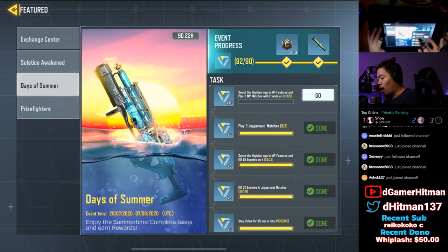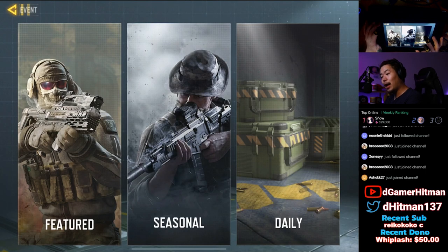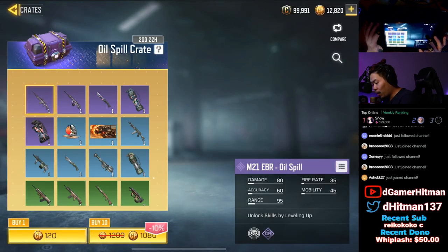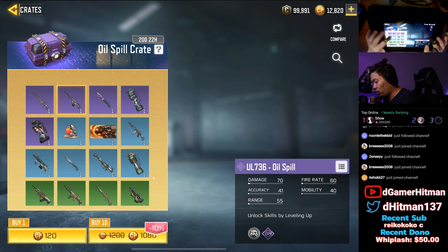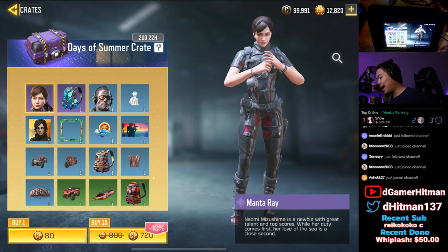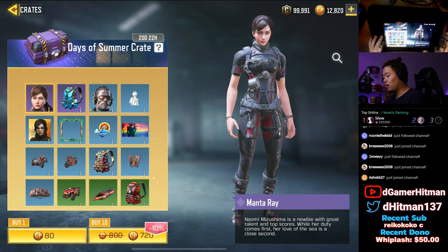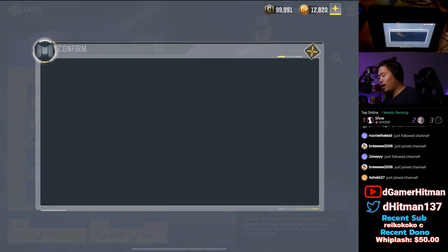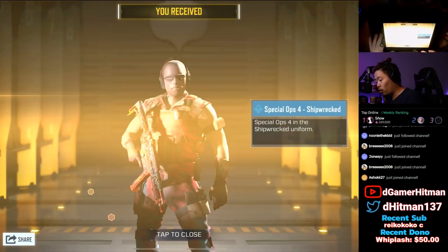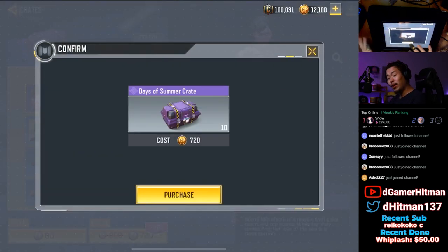We're going to go ahead and equip the gun. We also have some CP to spend on the new crate — there's one that gives the M21 EBR Oil Spill, but honestly they're all pretty ugly so we're not going for those. We are going for the Manta Ray, which I thought was called the Mantis Ray. Look at these small hitboxes — it might actually be the most pay-to-win skin in the game.